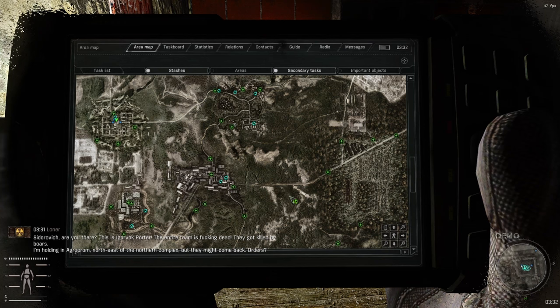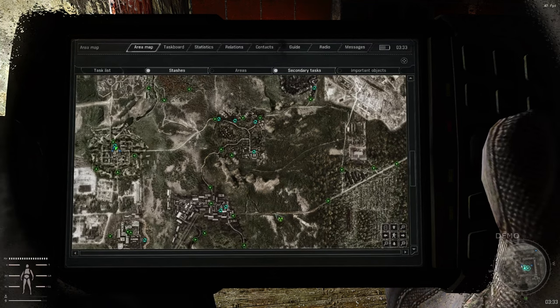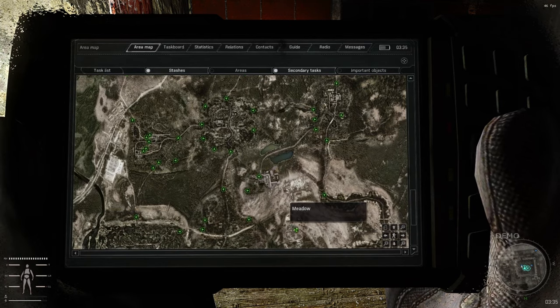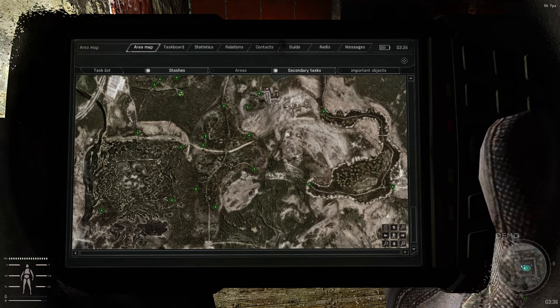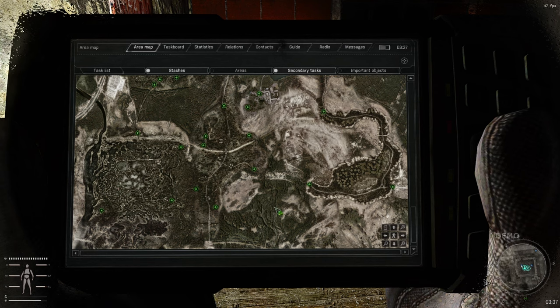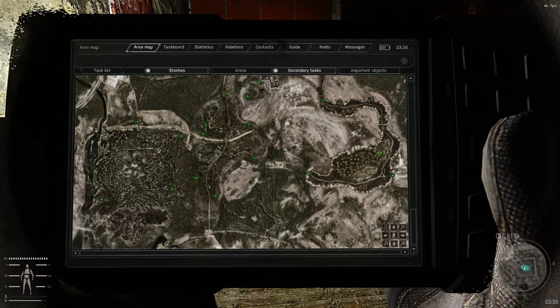You get toolkits from yellow stashes - every yellow stash has a chance to spawn either a toolkit, a gunsmithing kit, or a medical kit. Every mission has a chance to give you a stash - I think it might be around 50 percent - and that includes pretty much any type of mission including main story missions. You can also get stashes by looting dead bodies, or by looting and decoding PDAs off dead stalkers at mechanics, which may reveal stash locations.